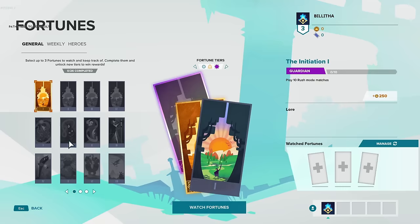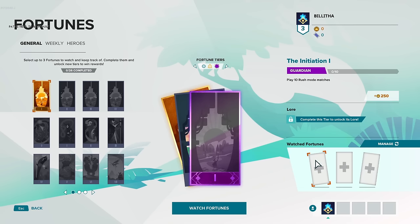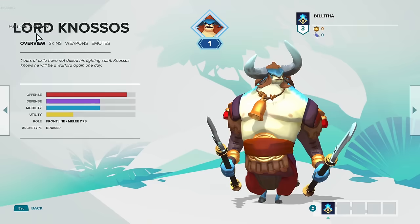Probably my favourite feature in the game is the fortunes. They are like challenges — for example, getting kills and assists — and what these are going to do is earn crowns when you complete them. Those crowns can then be used to purchase skins for your characters and your weapons.